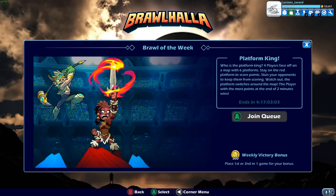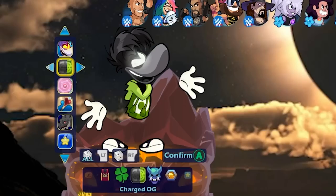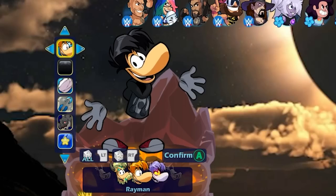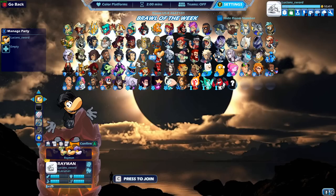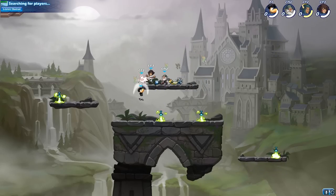So let's do the platform king — that sounds like fun. We have to stay on the platform and try to get the most points. Let's go black colors Rayman, and let's see what this one looks like too. That's pretty cool. We'll do a game with every single skin — how about starting with the default skin, and then we will change skins up as we go.